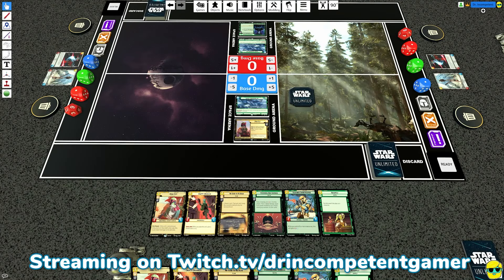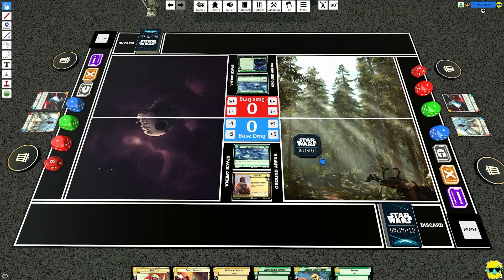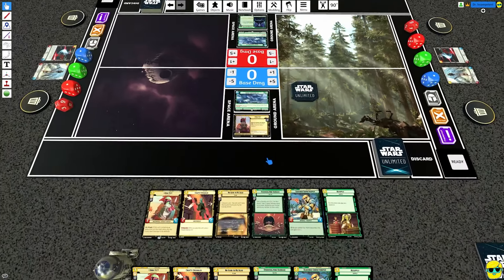Hello everyone, how's it going? Dr. Incompetent here and let's do a little bit more Star Wars Unlimited, shall we? We're going to be trying some decks that we've looked at before but not against each other, which is the Boba Fett green mid-range deck versus the Palpatine green control deck.